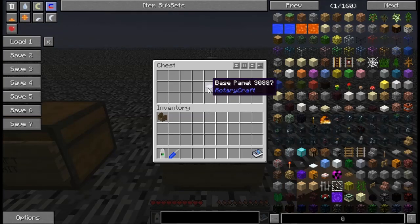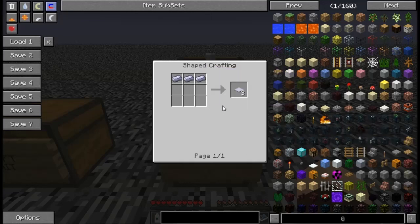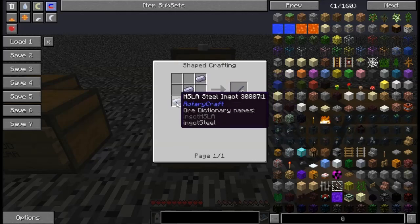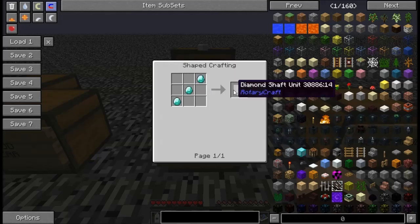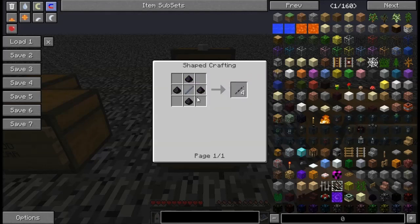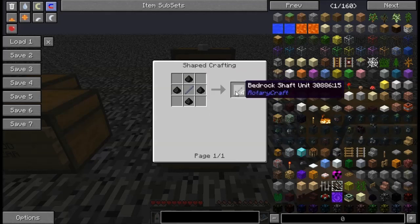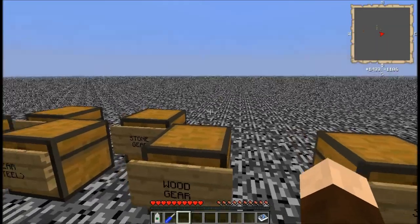I'm going to cover the basic components you're going to run across very often in constructing your mechanisms. The first one is the base panel — it uses three HSLA steel ingots and you get three base panels. This is a very common item; don't be surprised if you're making tons of these. Next is the shaft unit, and there are three types. The first uses three HSLA ingots at an angle and gives you three shaft units. The next tier is the diamond shaft unit, using three diamonds to get three. Finally, the bedrock shaft unit uses a regular shaft unit surrounded by bedrock dust — this is basically the god tier of items you can make with this mod.